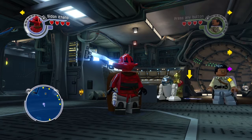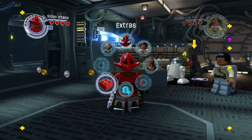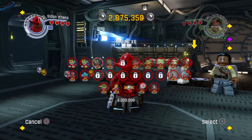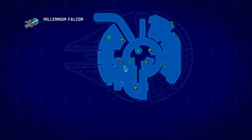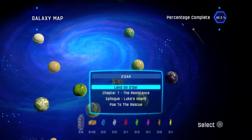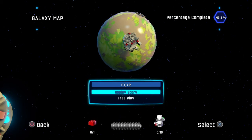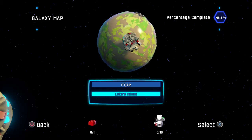Hey guys, welcome back to another part of the free play walkthrough. Last time we got this red power brick, but I'm saving up for Studs Times 6. So let's get started with the next level, which is Epilogue, Luke's Island. We have one red power brick and ten minikits.